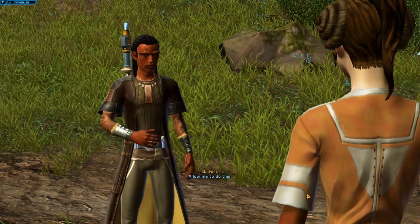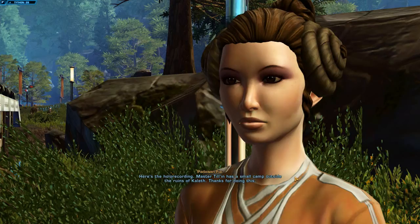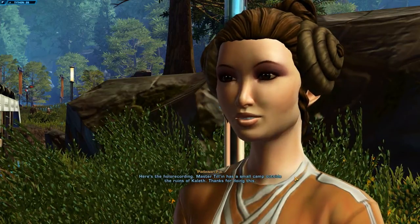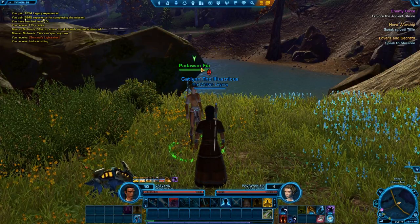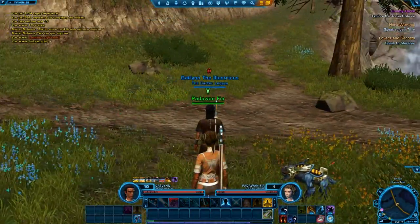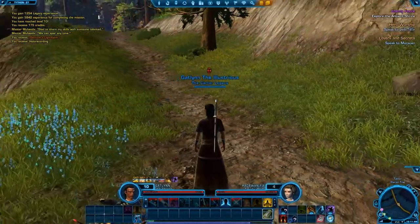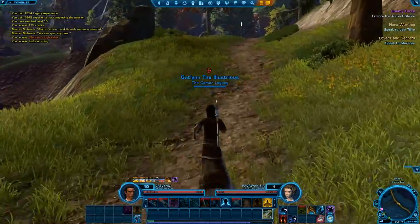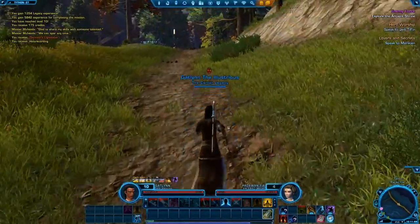She wants us to deliver a holorecording to Master Talon, who has a small camp outside the ruins of Caleth. If you noticed, she had a purple triangle on top — that means she provided the world quest, because it's not our main quest storyline. That means it's for this particular world, and you can do that regardless of whether you're playing as a Jedi Knight or Consular.